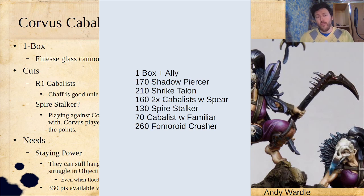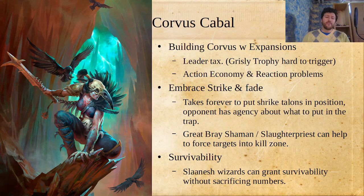That's where I'd go with one box and an ally. If I'm going to expand Corvus Cabal, they have a few interesting obstacles. One is the leader is kind of attacks-focused — Grizzly Trophy is the buff ability, same plus-one-attack but only if you've gotten a kill. The Corvus Cabal leader isn't that killy, so it's really hard to trigger this ability. The leader is probably paying a tax for having this high-potential ability but just isn't good enough at making it happen. They also have action economy problems, and their reaction requires you to be on terrain with your opponent walking under you, which your opponent has a lot of agency over stopping.